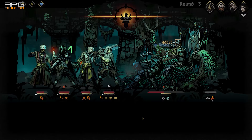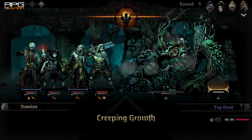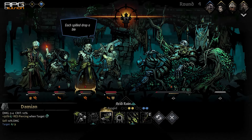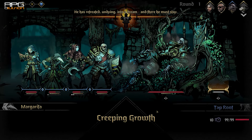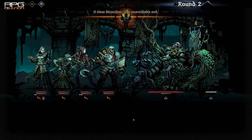First, let me explain the mechanics of this fight so that you understand what is going on. Taproot does a Creeping Growth attack each round. It does not do any damage but puts Creeping Growth status on each character. This attack is going to be used against the whole party in the first round and on two characters each subsequent round.